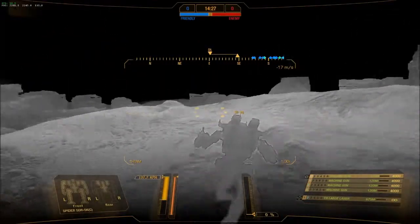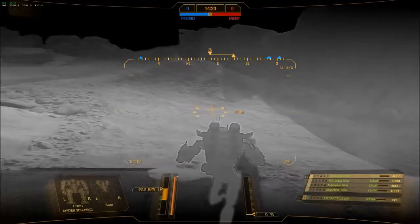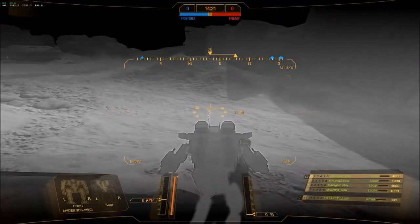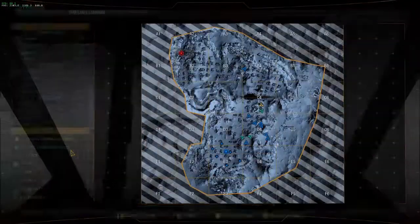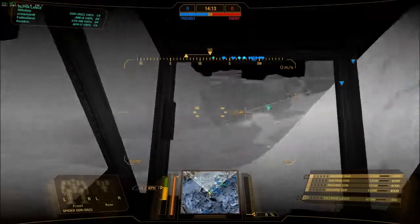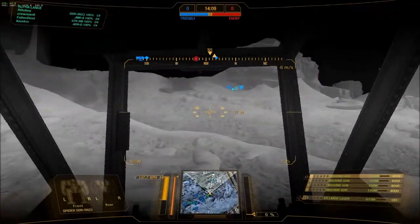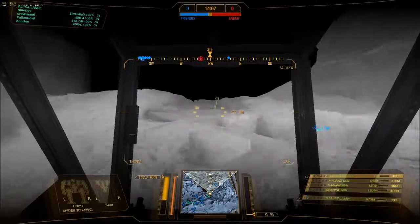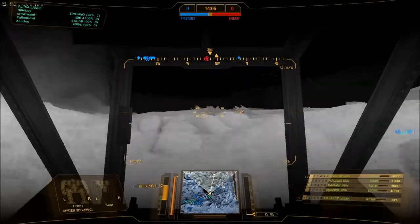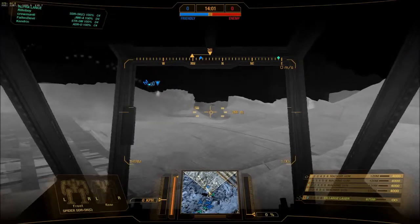I'm just gonna play it cool in the beginning. Let's see where the map is. The enemy is over here. I want the heavies, mediums, and assaults to go in first to take the shots, and then when everyone is in the middle of the fight, I can join in.